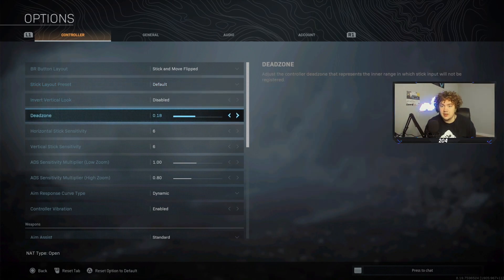The lower the dead zone, the faster it starts moving when you press your stick. If it's on zero like mine, the slightest movement will register immediately. Dead zone is really useful for fine aim at long range — like with a sniper. If you're in Warzone and you see a guy 600 meters out, on zero dead zone you barely have to push your stick to start moving. I recommend putting it at 0.03 to 0.05.